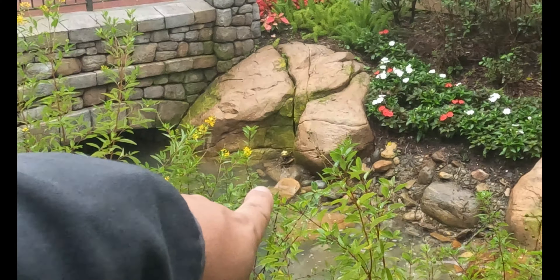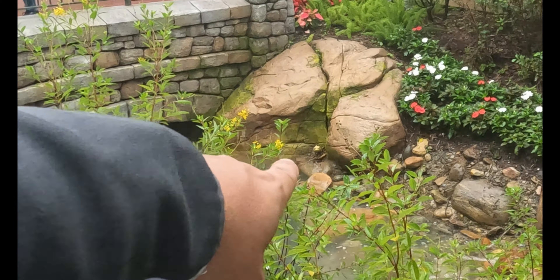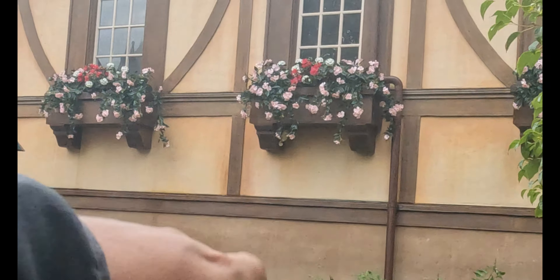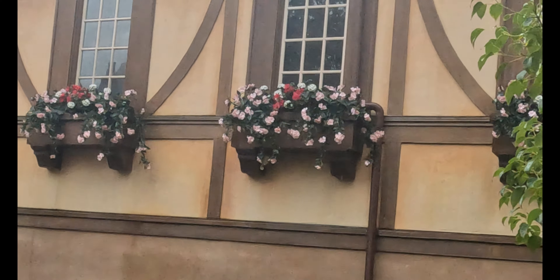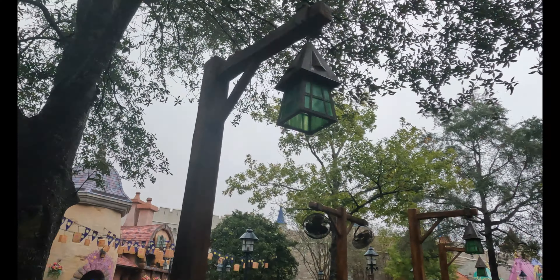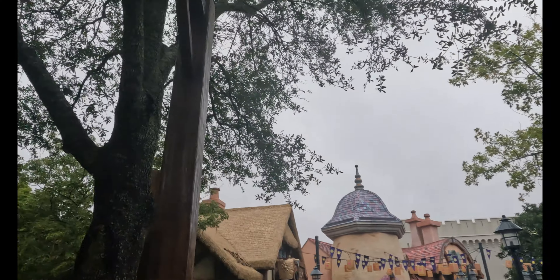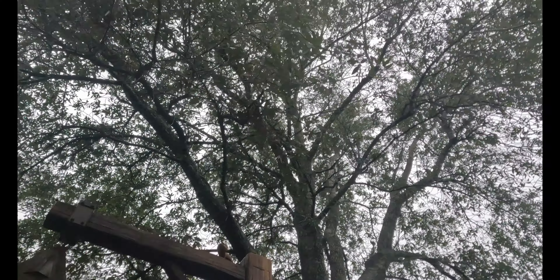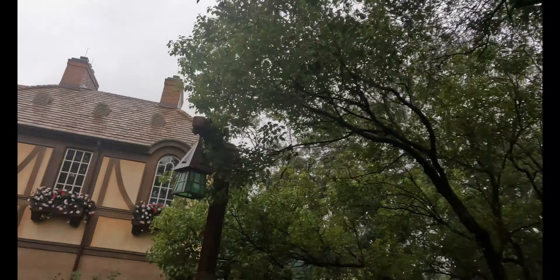Actually, most of them are looking right at this area here. Another one right between these two rocks — or I guess it's one giant rock — he's looking right up at us as well. There's another one underneath this flower pot right here, again looking right at us. They're all looking right at us! So that's three. There's another one right here at the top of the post — I don't even know what he's looking at. That's four.